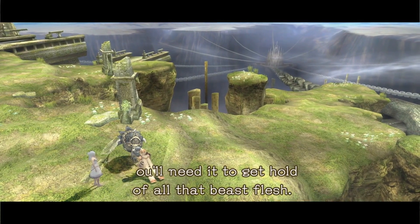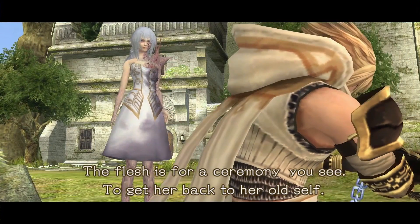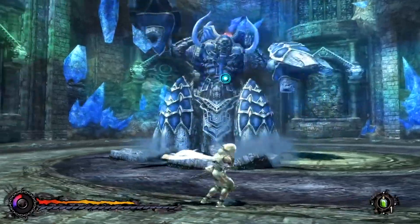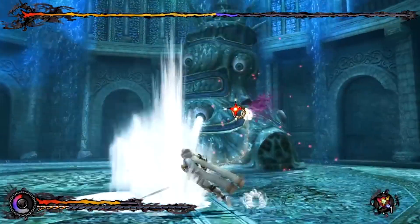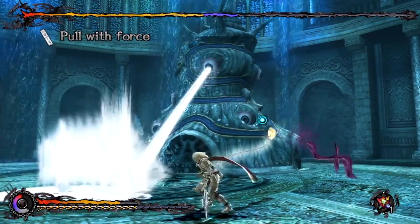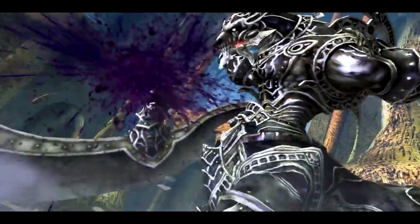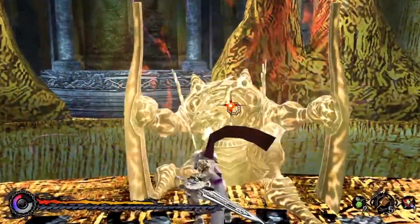Pandora's Tower is an action RPG with quite a unique premise. The player assumes the role of Eeron, a former soldier of the kingdom who is tasked with lifting a curse set on his lover Elena. It sees her slowly transforming into a monster, and the only way to counteract it is to locate powerful beings known as Masters, with their flesh providing a means to stave off the mutation. There are two main styles of gameplay. One sees the player visiting Elena and offering her gifts in order to improve the affinity between the characters, which intricately ties into which ending the player will receive.